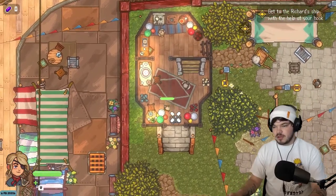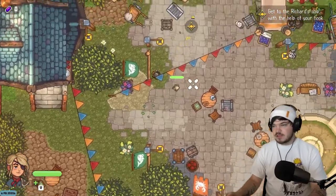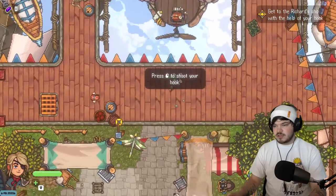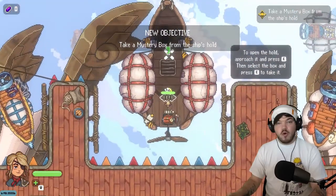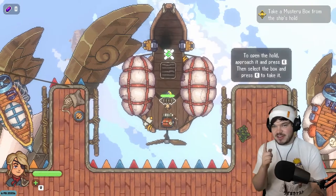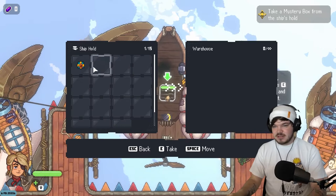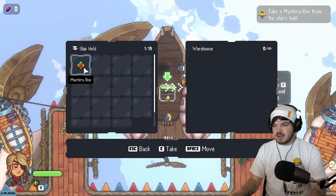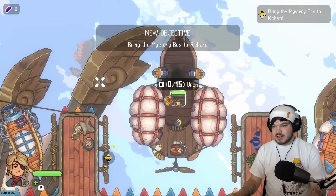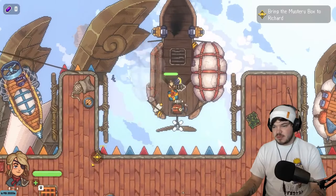Our objective is to get to the Richard ship with the help of your hook. We have a hook! Let's explore around this little town. Shoot your hook - oh that's cool, if a game's got grappling hooks it's a good game. We're going in here - what's this? A mystery box! Is this a birthday present? Let's check it out.